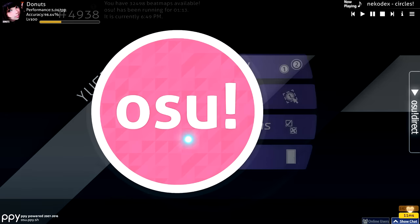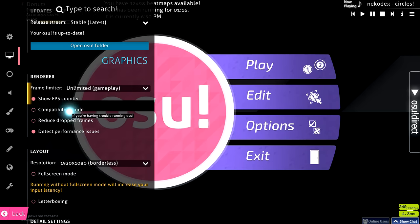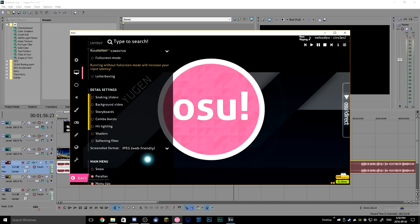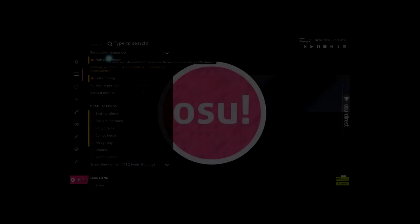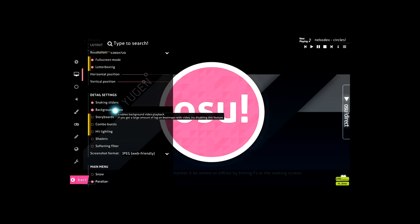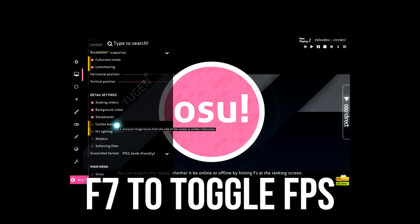Number five is a tip for reducing input lag. If you go into your options and toggle on full screen, it'll actually reduce input lag by a lot. If you're playing on a resolution that's not your native monitor resolution, like 1280x720 on a 1920 monitor, you can toggle on letterboxing, which puts a border around your resolution and allows you to fullscreen it. Also, toggling unlimited FPS greatly reduces input lag.